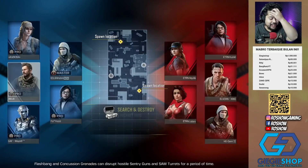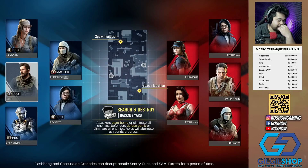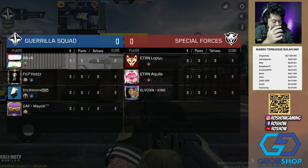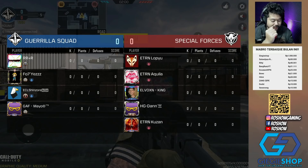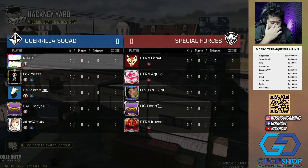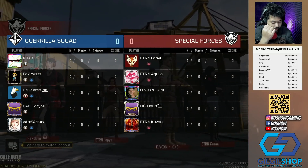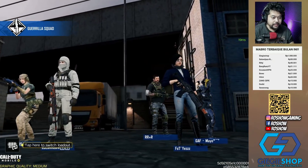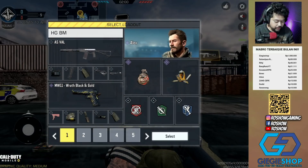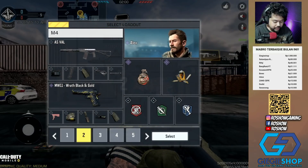Semoga dapet map yang agak-agak cukup mendukung buat rivalri jarak deket, kayak misalkan Standoff gitu. Kita coba ya. Oh misalkan dapetnya kayak High Rise, pusing sih gue. Oke Hackney Yard — lumayan, Hackney Yard. Di sini musuhnya party 3 kayaknya. Udah kena yang master gue ternyata ya. Ini adalah pertama kalinya gue ngerang. Ya pertama kali gue ngerang. Yo let's go, gapapa, kita coba aja.